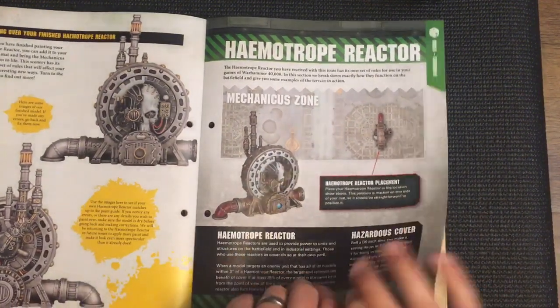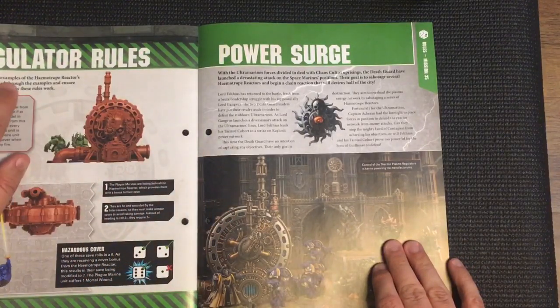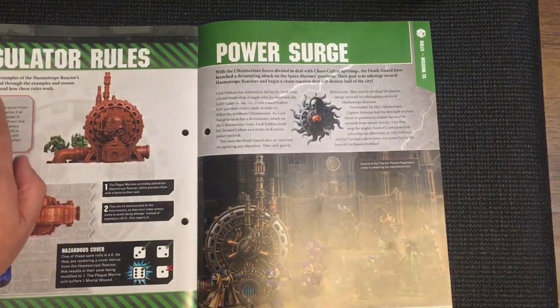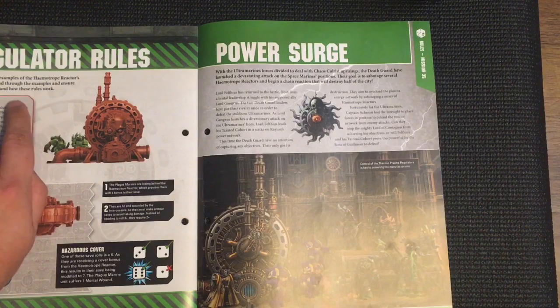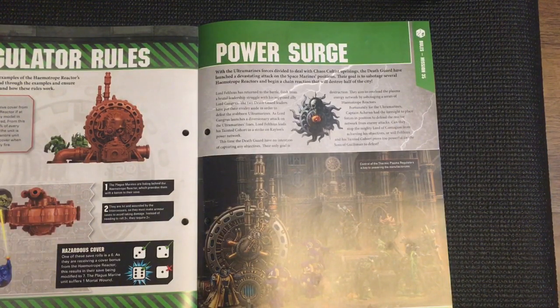Regulator rules: below are some examples of the Haematrope Reactor's rules in play. Read the examples to ensure you understand how the rules work. Regarding obscured models - they only receive cover from the Haematrope Reactor if at least 25% of each model in the unit is obscured. If at least 25% of every Plague Marine in the unit is obscured from a given angle, the entire unit will benefit from cover when targeted by enemy fire.